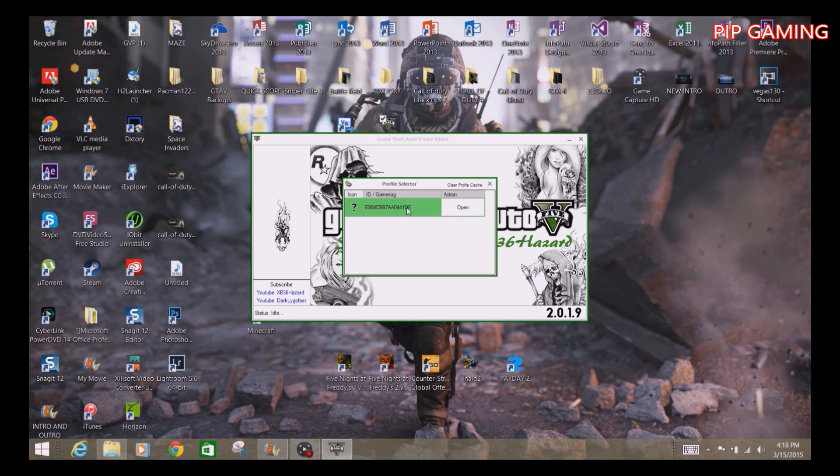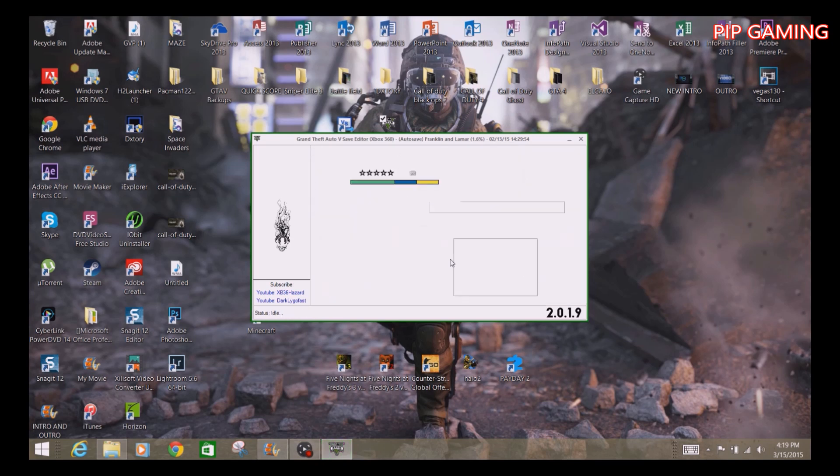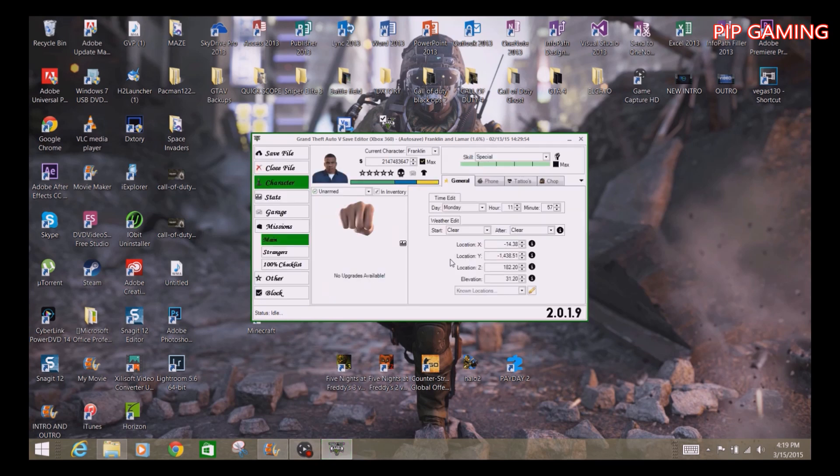Open the device and you'll see your gamertag. Open that and there's your autosave — that's your game data. It will ask you to back it up, so choose Yes so you don't lose your save data. It will take a little bit but shouldn't take that long.